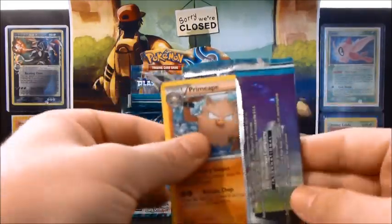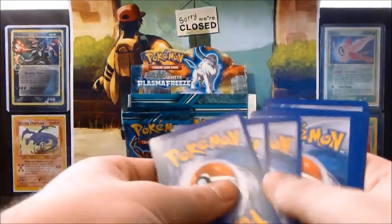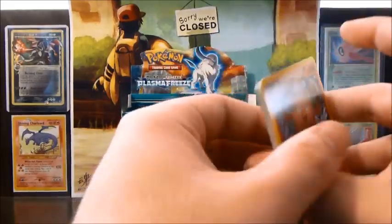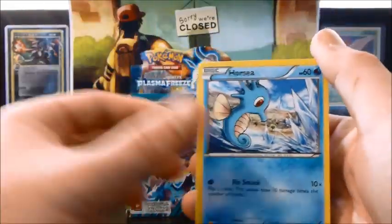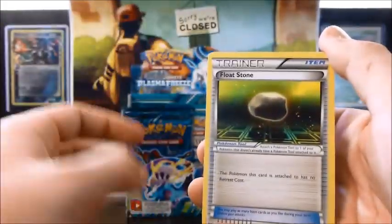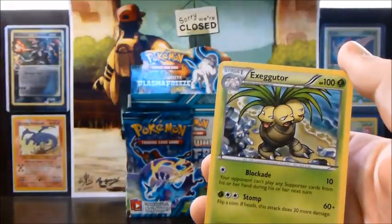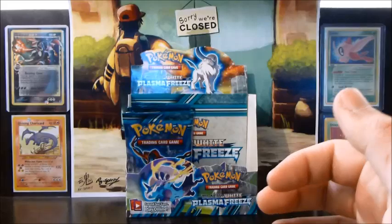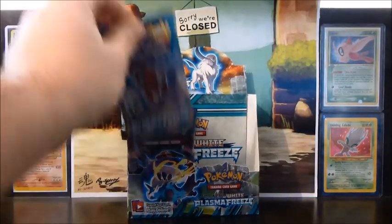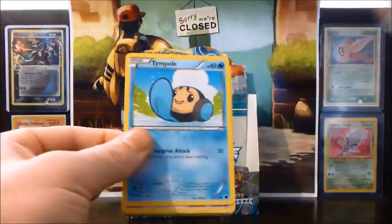Can't just deny its existence like I do a lot of things. Alrighty, so: Primeape, Horsea, Yamask, Weedle, Eevee, Jolteon, Floatstone — very cool — Dragonair, Pachirisu, and Exeggutor. I used to love that Pokémon as a kid. It's just so silly looking.